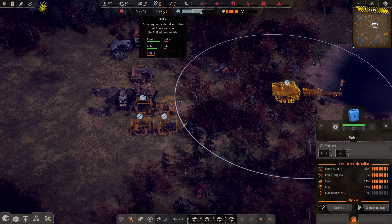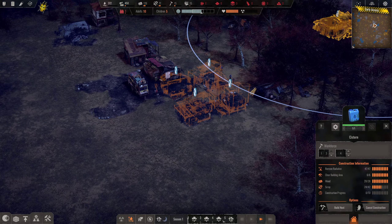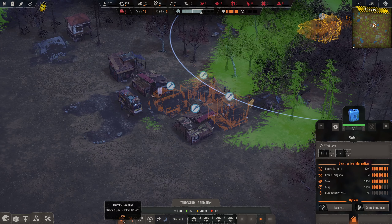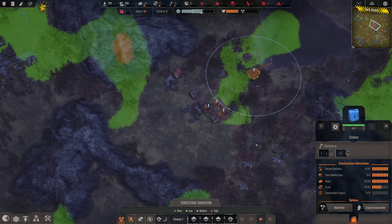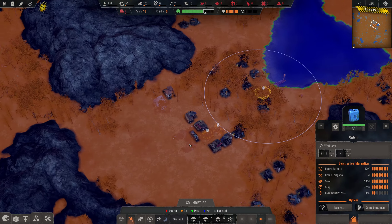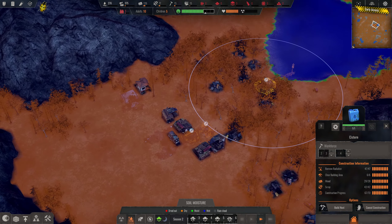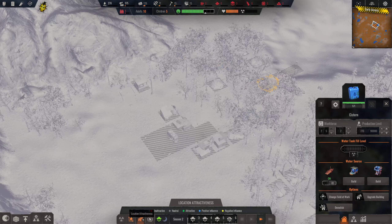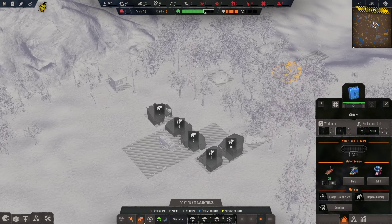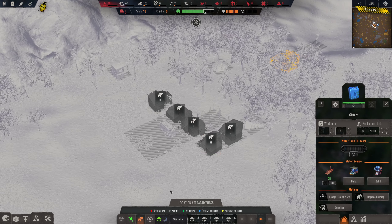Right now everyone's pretty average. We have five children, ten adults, and one type of food. Down here across the bottom we can see terrestrial radiation — the green shows where all the radiation is on the ground. Moisture: everything is fairly dry, we haven't had any rain. Attractiveness is something I've not really seen a point in dealing with, honestly. Your houses want to be in an attractive area, but I've not seen any difference.